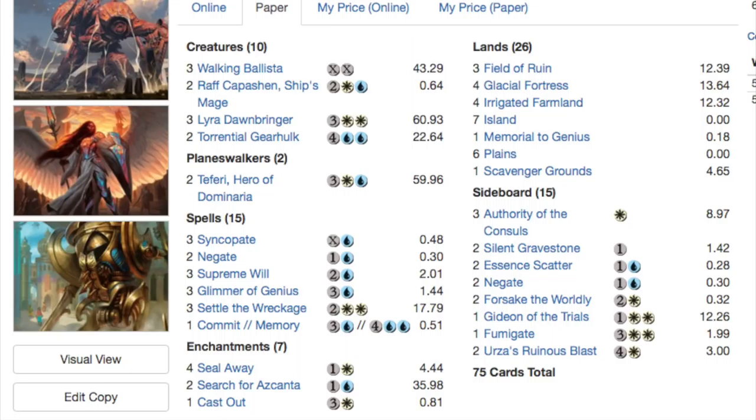Raff Capashen, Ship's Mage — that's the one I'm talking about, very good, surprisingly good. On paper it doesn't look amazing. I have four Lyras, I have no Gearhulks, and I have no Teferi. Instead of two Gearhulks and two Teferis I have one more Lyra, one more Walking Ballista, two more Ship's Mages, and my spells are slightly different. I don't think Teferi is that good, and at this point I don't own him.